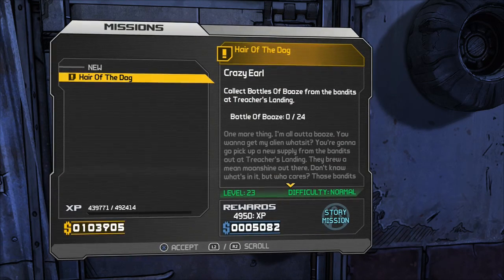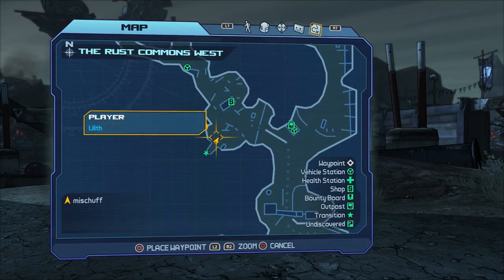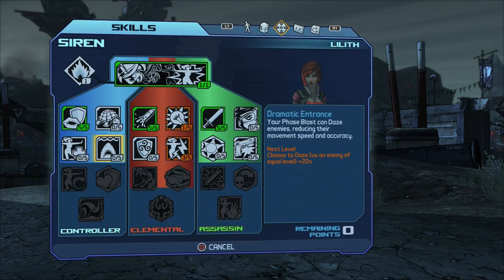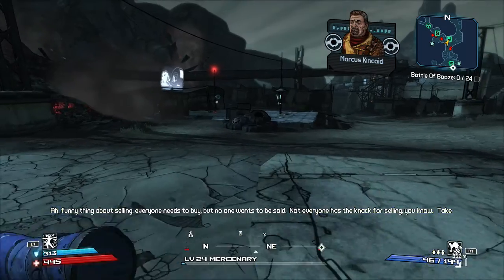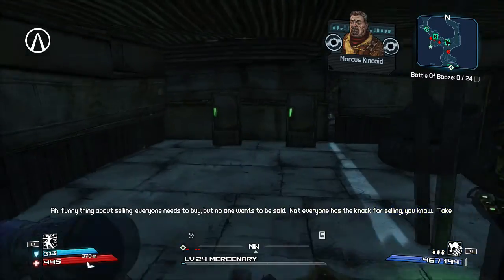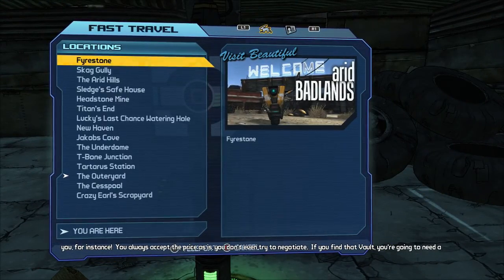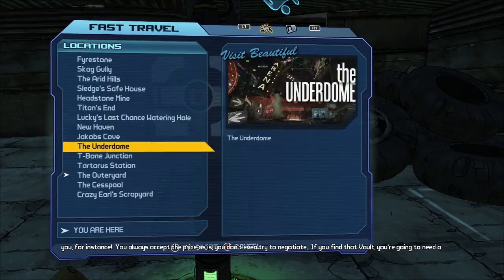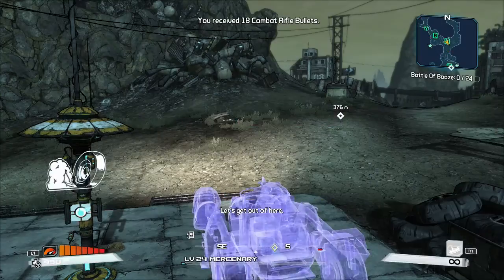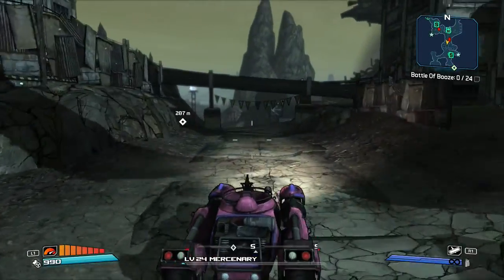Collect bottles of booze from bandits at Treacher's Landing. Oh look at that — we bumped up to level 24! Nice. Alright let's use that skill point right now. Your phased blast can daze enemies, reduce their movement speed and accuracy. Marcus is just trying to get involved immediately, trying to steal all my loot stuff. Get out of here, Marcus!